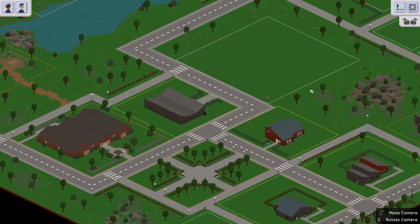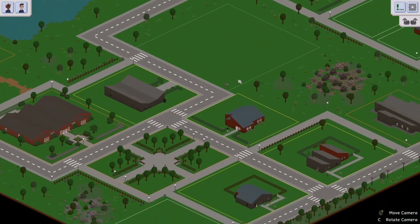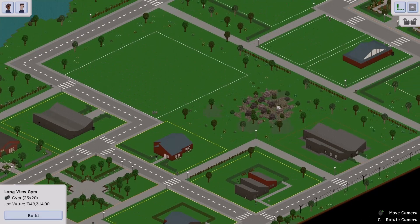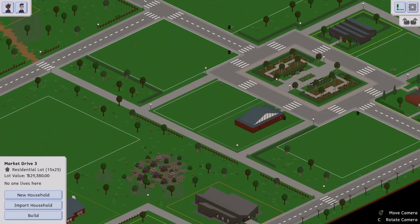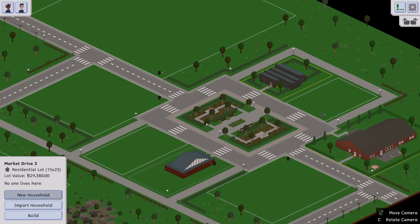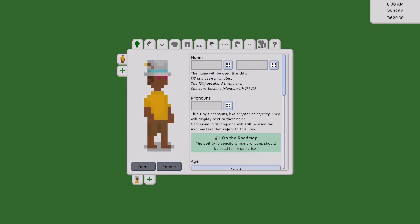I kind of want to just jump into some gameplay, but I want to quickly show you the process of making a tiny — I believe that's what they're being called. I need a house. So we're going to do a new household, but I'm not going to make a whole new person — I'll probably just randomize them. So this is the character creator.